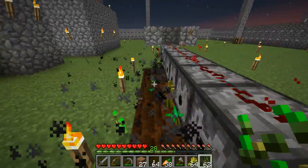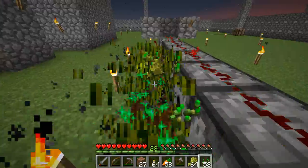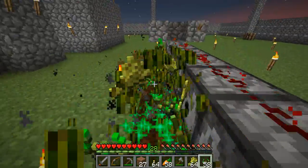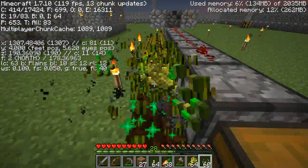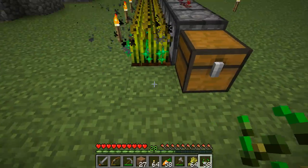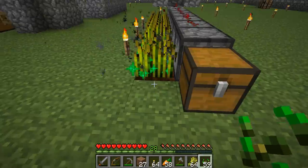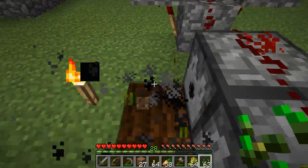Because in 1.8, they kind of changed some of the mechanics of the rails, and they also changed some spawning mechanics. They added some more stuff and also made a different F3 interface with local difficulty and stuff like that. And also, in my opinion, 1.7.10 actually has the best mods in Minecraft, so that's also one of the reasons why I prefer it.